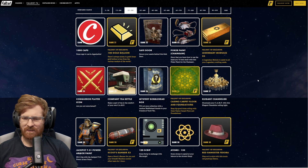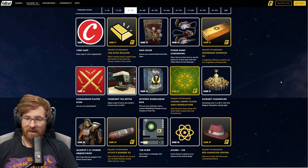At rank 26 for Fallout 1st members, we get the Casino Carpet Floor and Foundations, which looks really cool — green and yellow with poker symbols. At rank 27, we get an elegant chandelier. At rank 28, it's the T-51 for the Jackpot Power Armor Paint, and also three Scout Banners. At rank 29, 100 script. At rank 30, 150 atoms. For Fallout 1st at rank 30, you get a red gangster fedora.